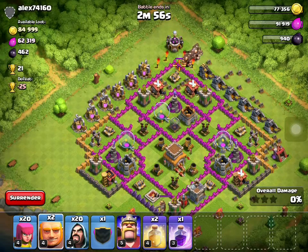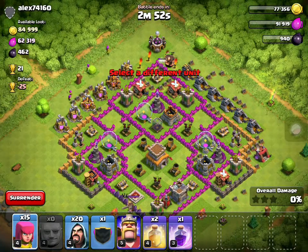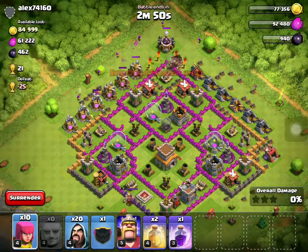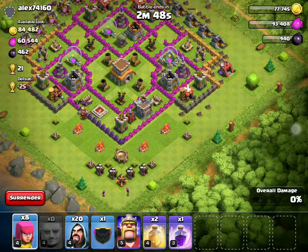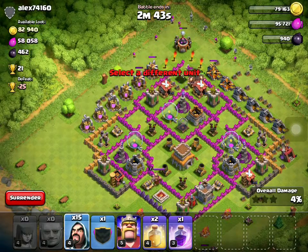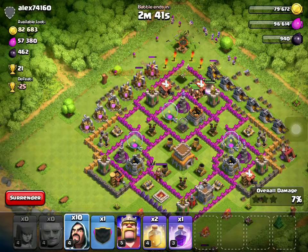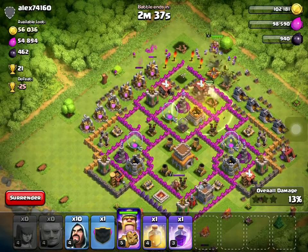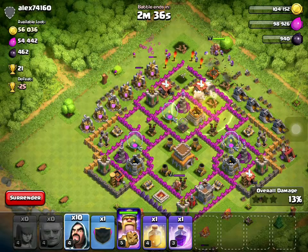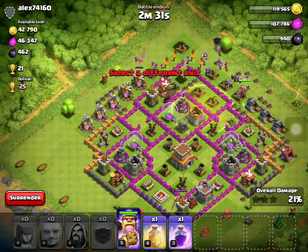So we spawn all the giants in first, then some archers to take out the outside buildings, then place the King and all the wizards, followed by the clan castle. I'm just dropping everything like crazy.